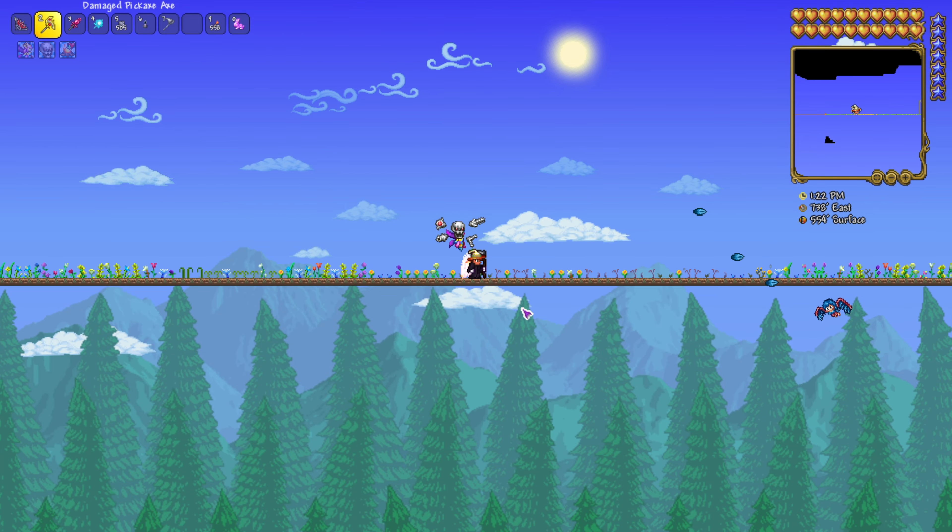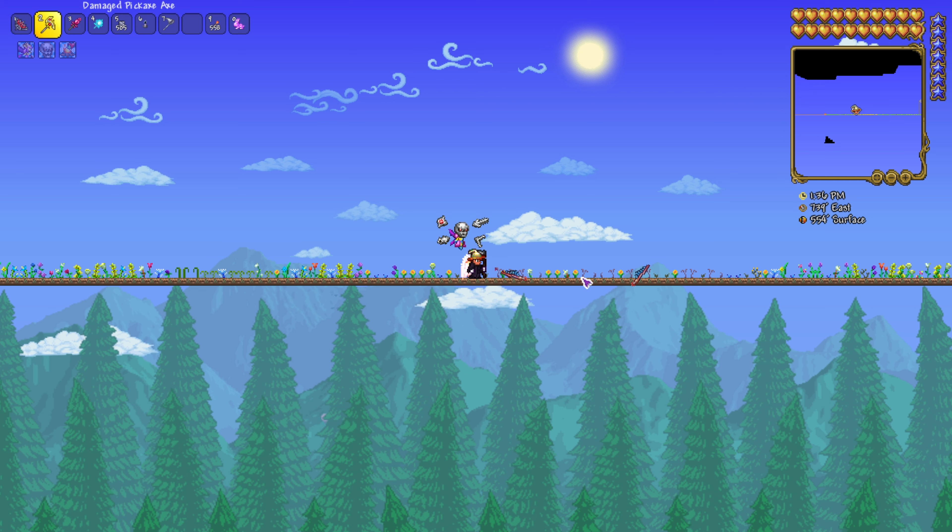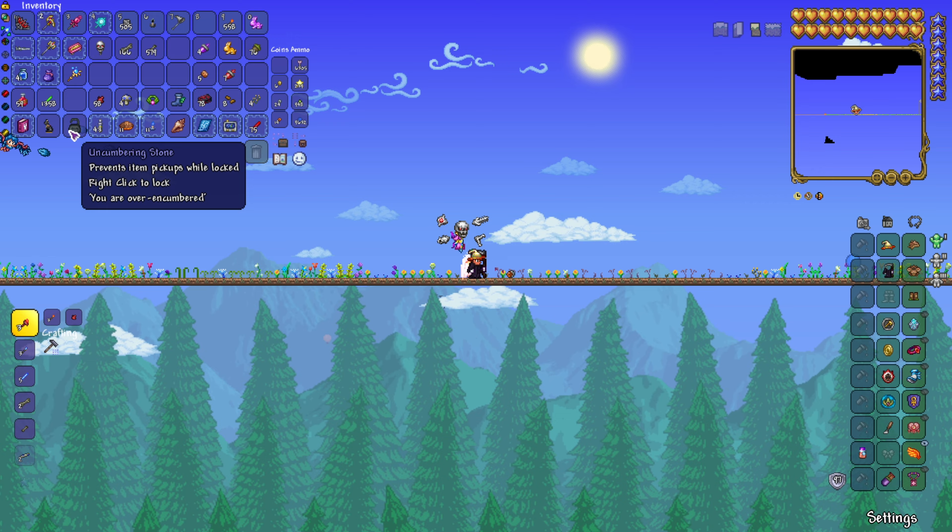Today I'm going to show you guys how to make a Battle Potion in Terraria. Battle Potions are going to increase your spawn rates, and that's going to help you if you're ever looking for drops from certain enemies. You're going to need Deathweed for this, and you're going to need some Rotten Chunks if you're in a Corruption world, or Vertebrae if you're in a Crimson world.